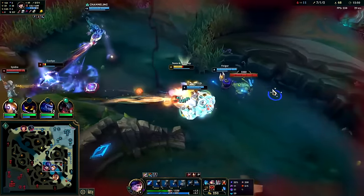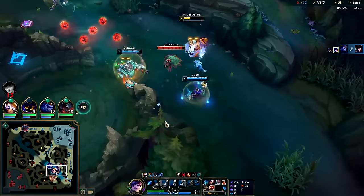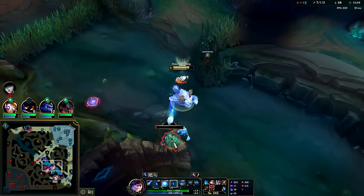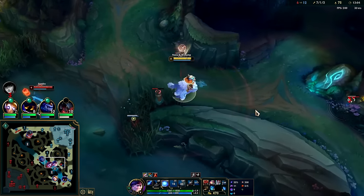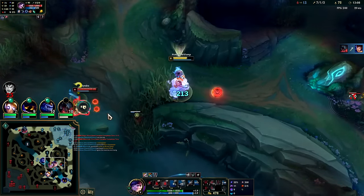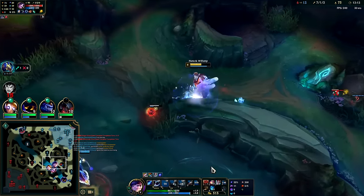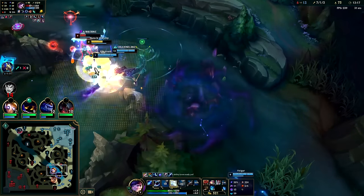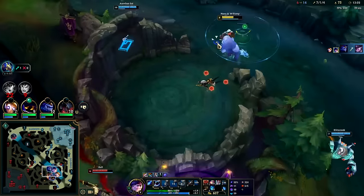Got her with the smite. I pulled back because even if I kill both of them, if I die it's not worth it — I didn't know where Lee Sin was. The lower on health we are, the more our Q heals. I have a control ward right here of all places. Not sure why she's over here doing that. Thanks for the Mejai's stacks, Syndra — you little sweetie pie.